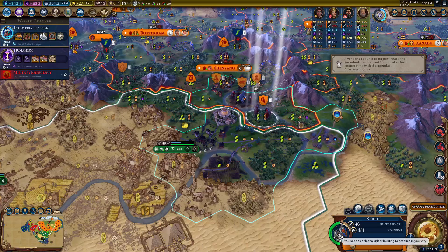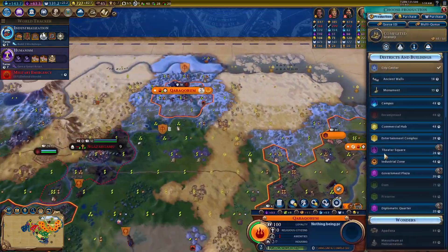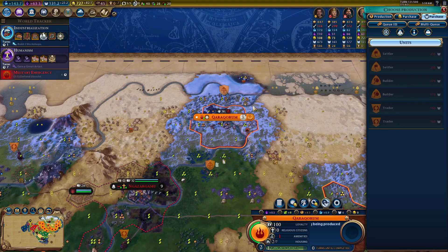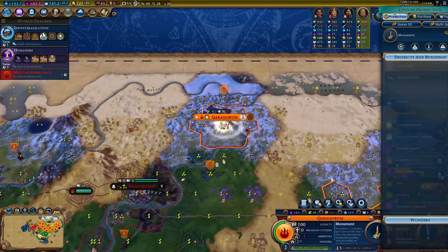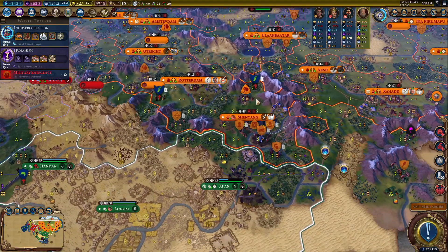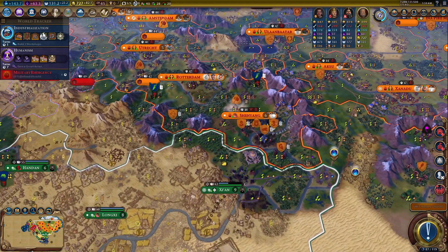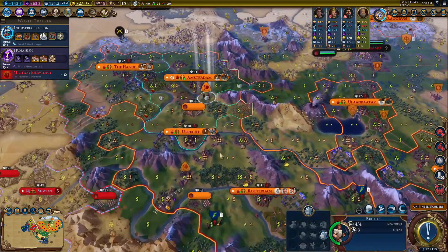Soon we should get Industrialization. Let's get a university and I'll faith-buy a builder. Here at Karakorum, let's faith-buy a builder as well. We need a few more cavalry — two more cavalry and one or two more bombards. Beowulf would cost a thousand faith to bring back. I think I'll save up a thousand faith then.